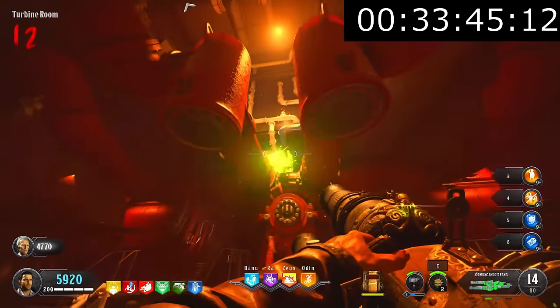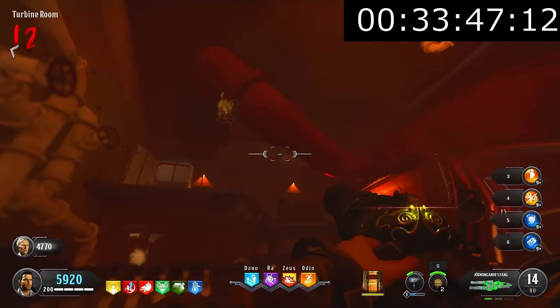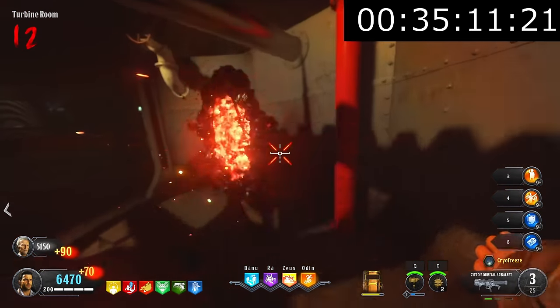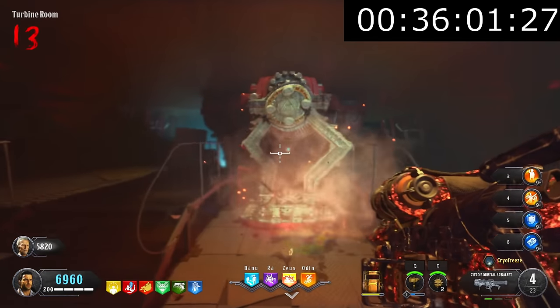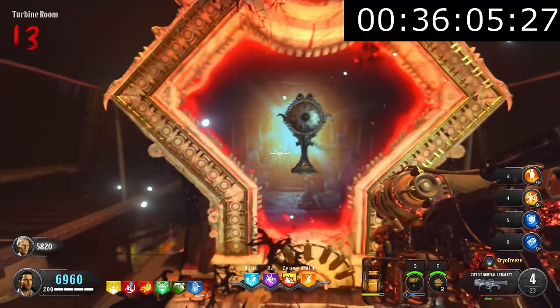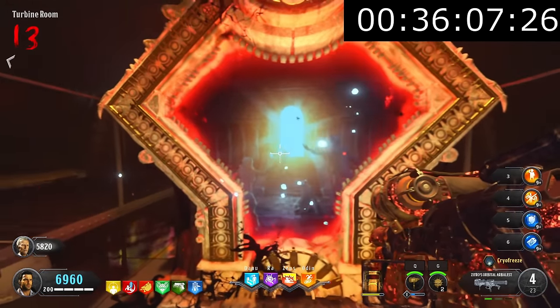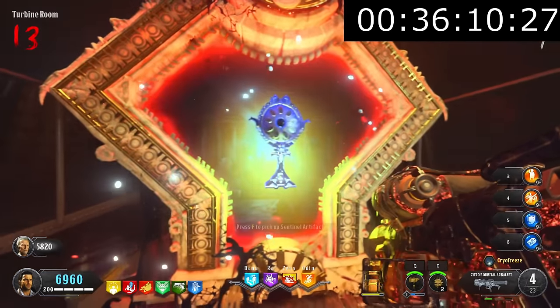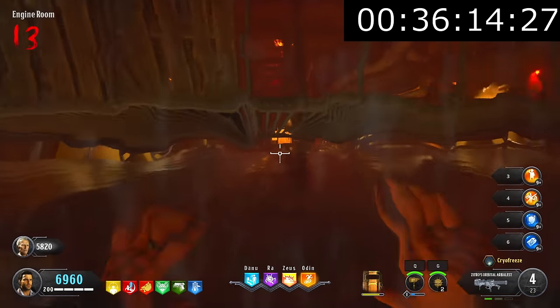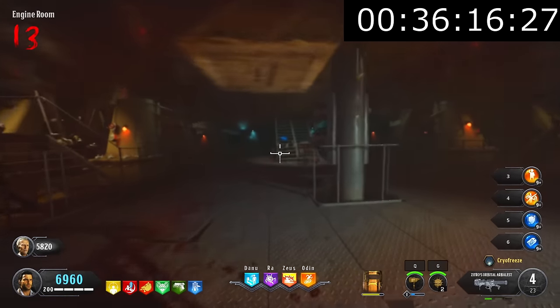For this step, there are nine pipes we need to shoot with the upgraded Kraken. Once we shot the last one, the room flooded with water. After going on to the next round, the Pack-a-Punch would spawn in that location, and then we could Pack-a-Punch the Sentinel Artifact. Why we needed to flood the room just to Pack-a-Punch the Sentinel Artifact is beyond me, but that's just how Treyarch designed it.